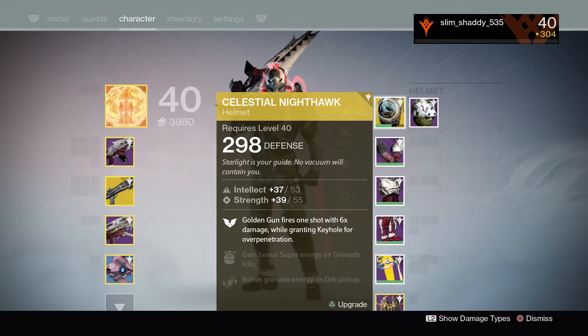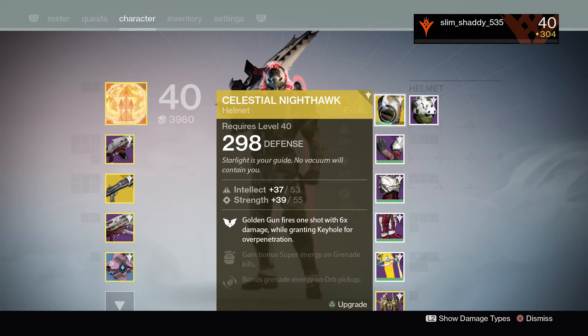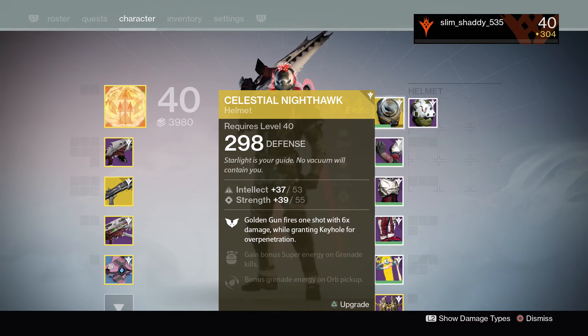I bought this helmet this weekend. This is the Celestial Nighthawk. I've been using Gunslinger because you can do some serious damage with this thing to raid bosses — some serious damage. We're talking like 50, 60,000 damage per shot, because you only get one shot with Golden Gun. So every super, you can deal a lot of damage with this helmet.